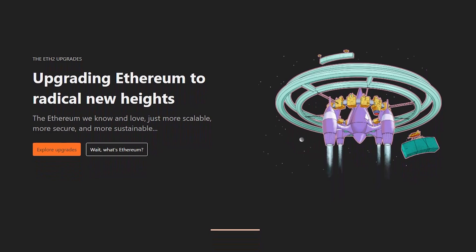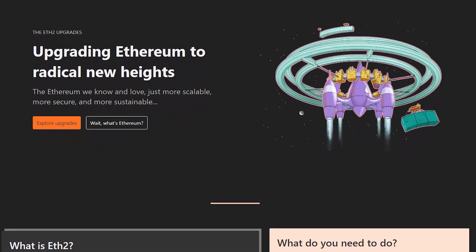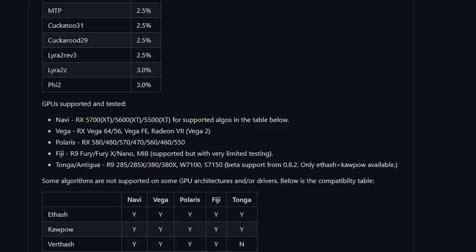I do have a video on Ethereum 2.0 coming out very soon, so make sure to subscribe so you don't miss that. As for the GPUs this miner supports, it supports almost all AMD cards — whenever a new AMD card comes out, it will show whether it supports it or not. It might not be up to date with the 6000 series cards, but you can just run the miner, test it out, and if it doesn't work you can get in touch with them on their Discord.